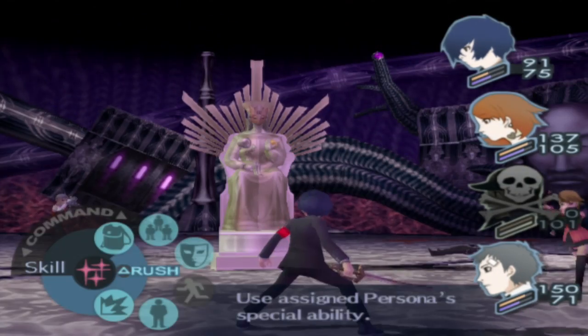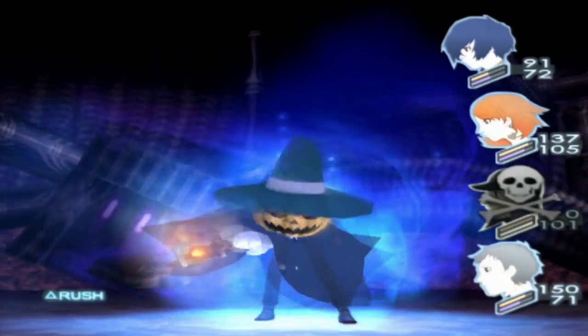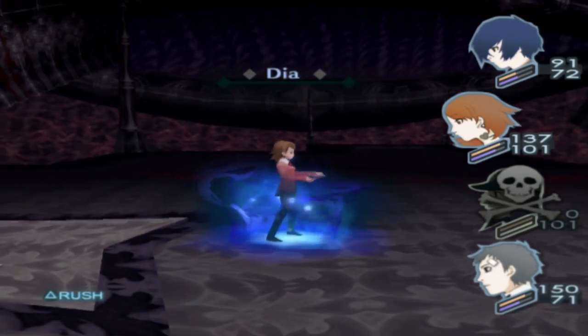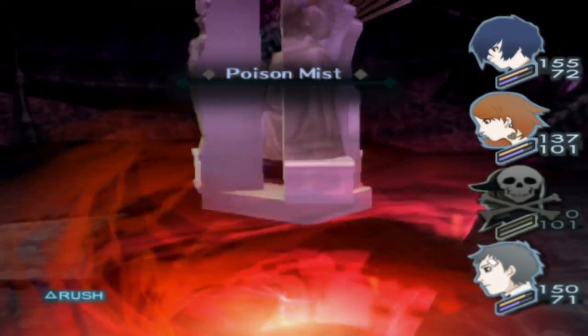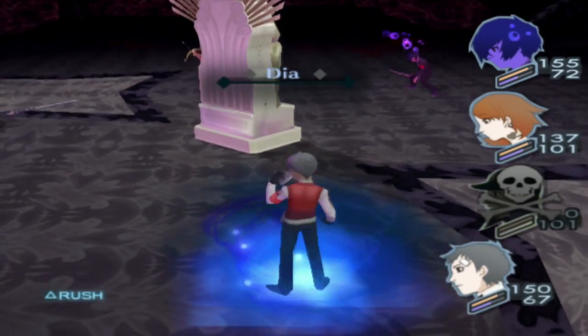Maybe I'll do a bonus video explaining every single fusion spell. We're still whittling down the HP. It's almost kind of boring, but no — you could lose at any moment. Now his defense is rough. He's using Poison Mist again and only I got hit with it — that's actually okay.